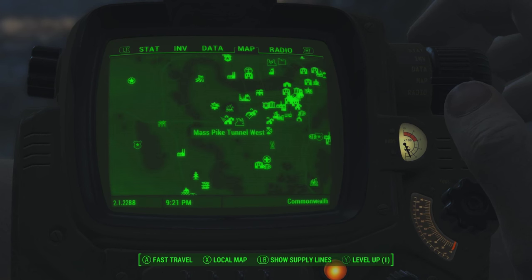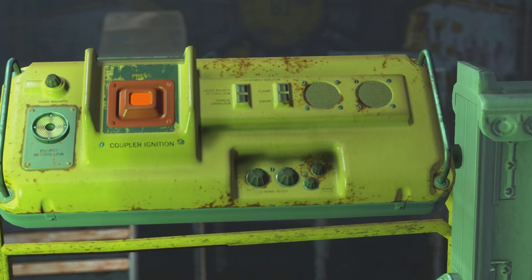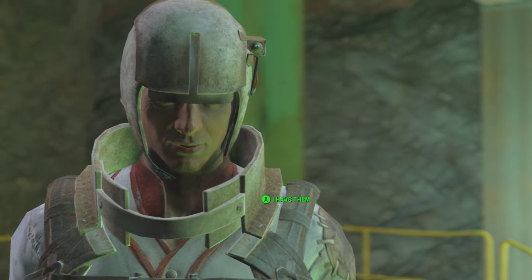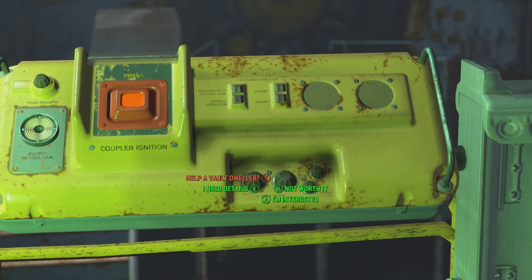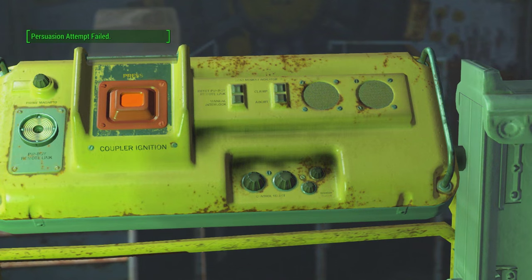The way you acquire this is by heading to Vault 81 on this portion of the map. Once you head there, you're not allowed in right away like the other vaults, because this vault is inhabited. They say you can enter if you bring them three fusion cells. If you've been naturally exploring the wasteland, chances are you have three fusion cells to spare. You can also persuade them, though I failed to get in that way.